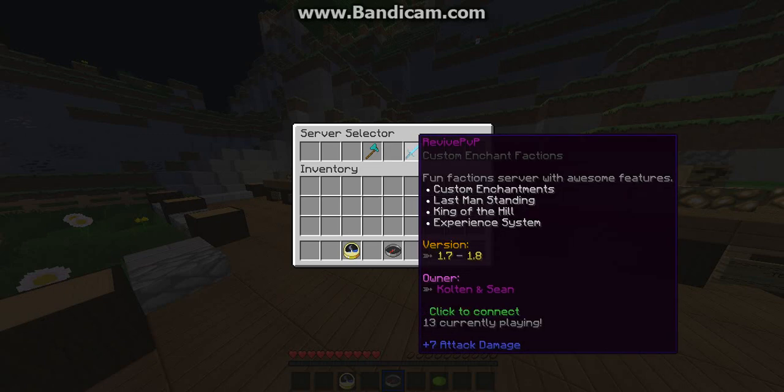Revive PvP — custom enchanted factions, fun factions with awesome features. Custom enchants, last man standing, king of the hill, experience system — same version. The owners are Colton and Scene. Let's go over here.